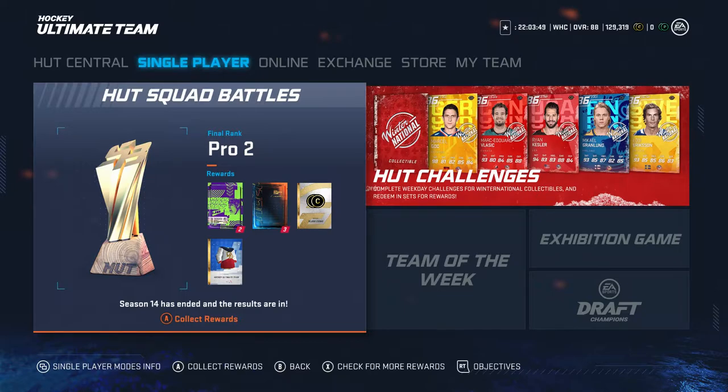Season 14 — now that I see what season it is, I can maybe put that in the title, not like it really does matter. This was the Alexander Ovechkin Season. I finished Pro 2, so I got 2 Jumbo Player Premiums, 3 Premiums, I think like 10,000 Coins, and then the Ovechkin Jersey.